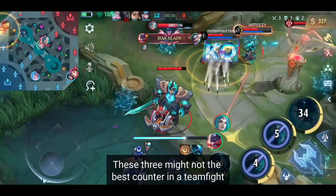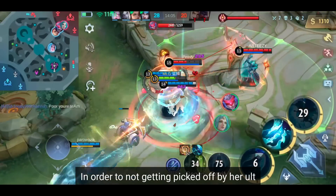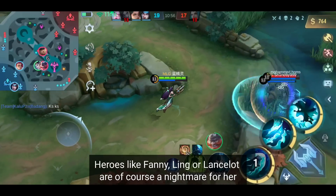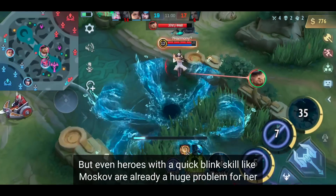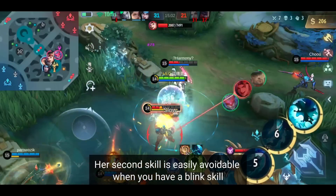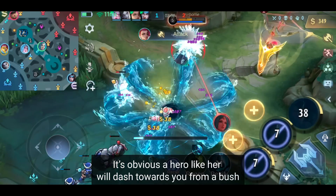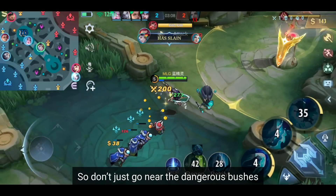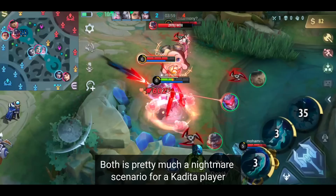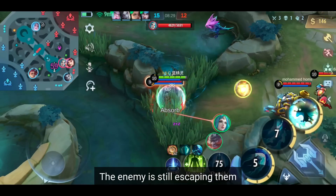These three might not be the best counters in a teamfight, so they require precise and strategic positioning on your side to avoid getting picked off by her ultimate. Immobile heroes are of course a good target for her — but what should she do against mobile heroes? Heroes like Fanny, Ling, and Lancelot are a nightmare for her. Even heroes with a quick blink skill like Moskov are already a huge problem for her. Her 2nd skill is easily avoidable when you have a blink skill. So don't just run around like a headless chicken — it's obvious a hero like her will dash towards you from a bush. You could also use Purify or a hero with CC removal like Wanwan. Both are pretty much a nightmare scenario for a Kadita player — even when they land the combo perfectly, the enemy is still escaping.